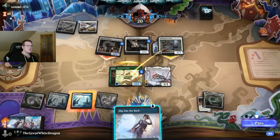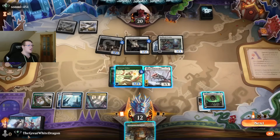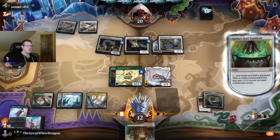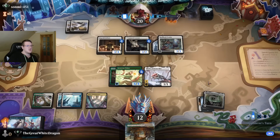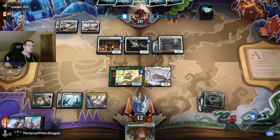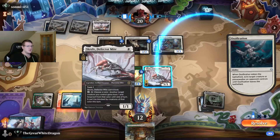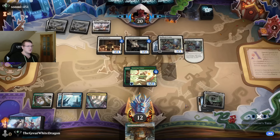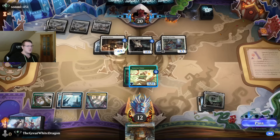Quite the annoying thing - I have all the lands. That kind of ruined things a little bit, but might as well exile one of my own Slip Out the Backs - it does nothing, just a cute thing you can do. He got the land, that's bad - he's gonna drop the three-cost Cavalry Chick and Ossification. Oh my, yeah that's actually fine. He puts it on there but I'm not too worried still.